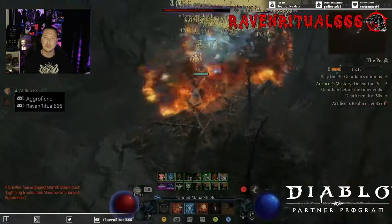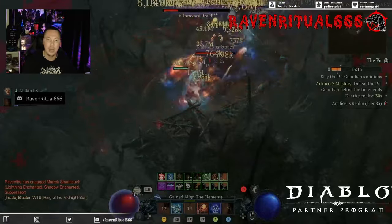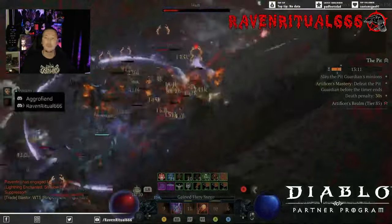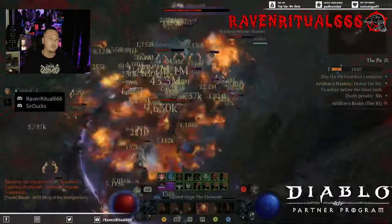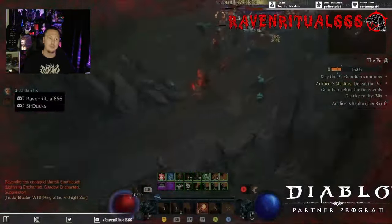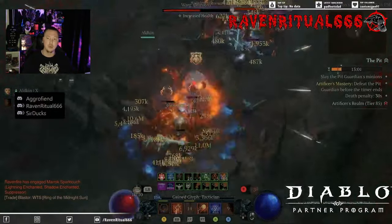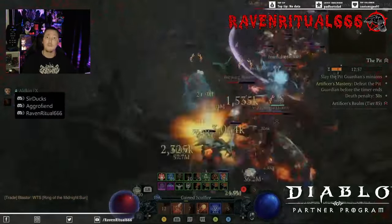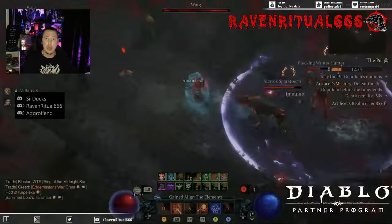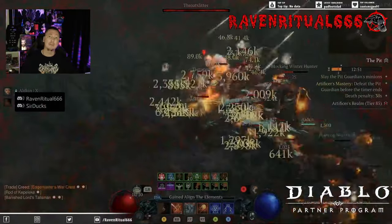You can see I'm just hanging out on my Discord call while doing hordes and a Pit 85, talking to my friends, not having to worry about being one-shot or playing super sweaty. It's just an all-round fun build for doing everything you want in the game. I've been using this to farm all my Obdiscite, ready to push to the Fireball Shatter build, which is going to be one of the top two builds this season for the absolute highest Pit clears.